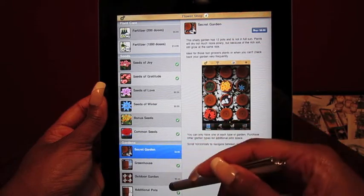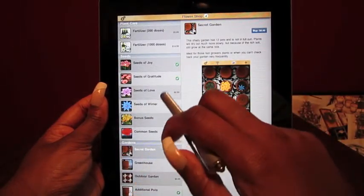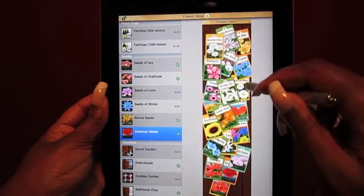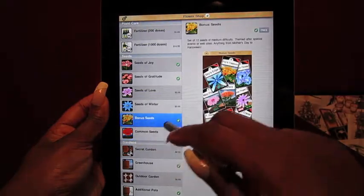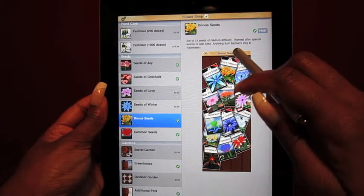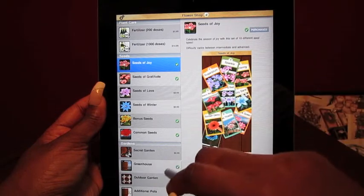You can only have one type of each garden, so you can basically only have three gardens. Once you purchase all four options, that's it. You can buy more fertilizer doses, and color dust changes the colors of the flowers, but I'm not that excited about that. I wish there were more seeds — I've already bought four packets and have two more to buy. When you buy a seed pack, you can see what the flowers are going to look like, but you end up having to unlock the flowers. The first three sets of common seeds are included. You can also get bonus seeds after you've grown a bunch, and there are seeds of love, seeds of gratitude, and seeds of joy.